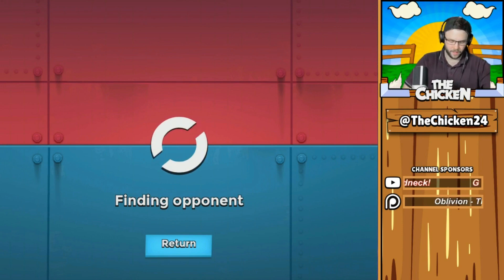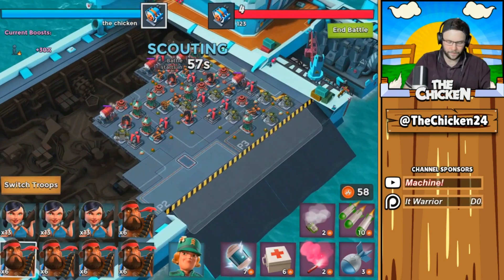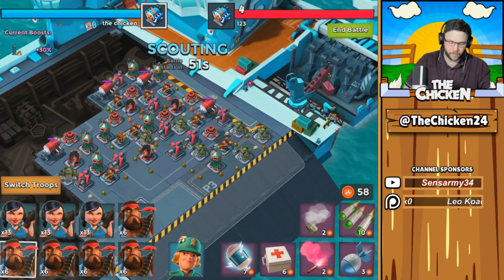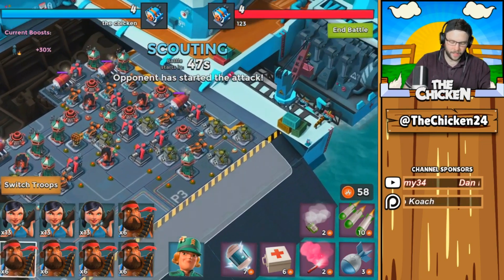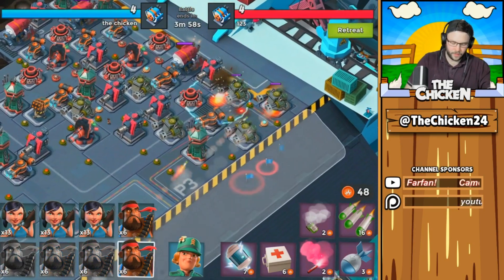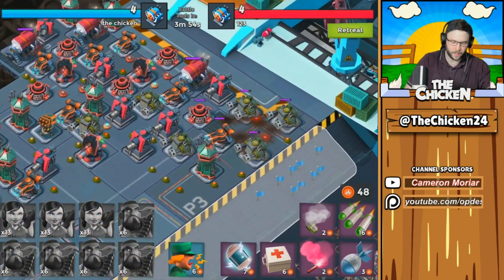Let's dive into some matches. I'm still going with 5-3 Heavy Zooka — that does seem to be holding true as the best combination for the mid-level ranking I'm at currently. Where do we want to go with this chicken? I can go up the left and get that guaranteed one, but let's try to get 3 Engine Rooms on this attack. I think that would be pretty good.